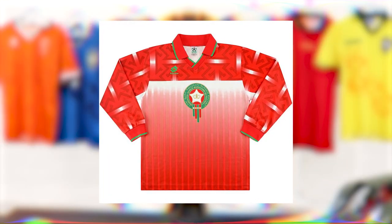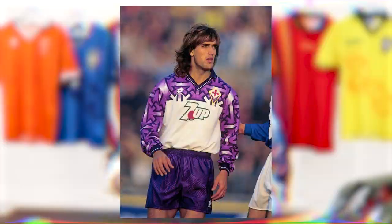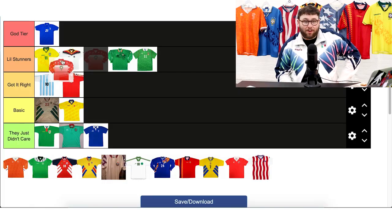Next up we have Morocco, who lost all their games, but that doesn't matter because this kit is stunning. When researching this video I saw this kit and I was like, 'Oh hello!' It reminds me of the 1992 Fiorentina shirt — that style of Lotto's original designs. The big logo in the center of the shirt — my god, this is beautiful. It's going in God Tier. It might be controversial but what I am sure of is that is a beautiful kit and I'd love to have it.